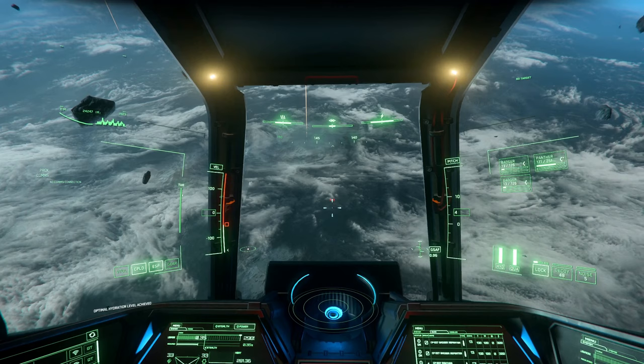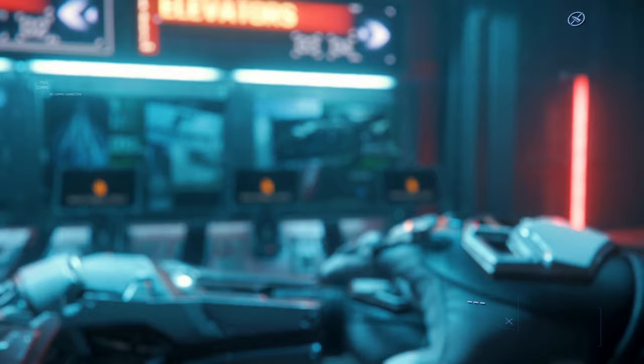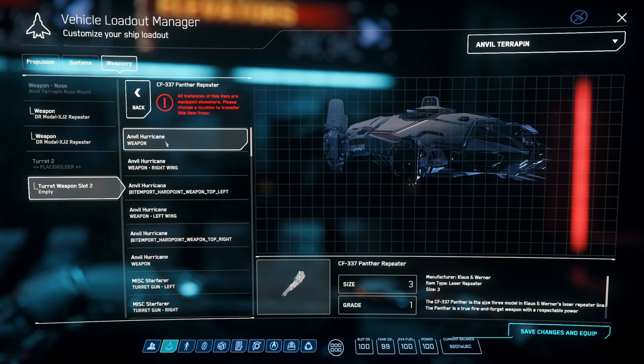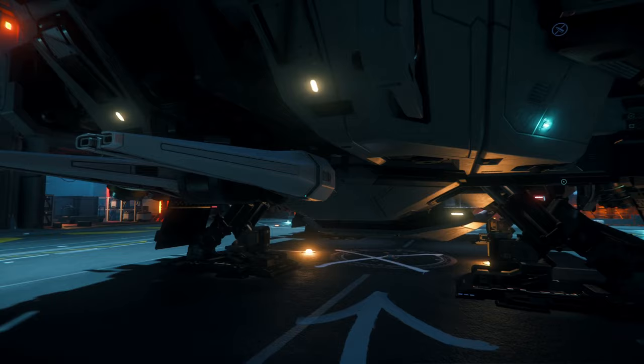Let's go into the universe just to show you that it works there as well as it works in Arena Commander. And now we are in the universe in Krim Hex. Let's configure our Terrapin. Weaponry. No gun on our turret — let's put on a Penta Laser Repeater.